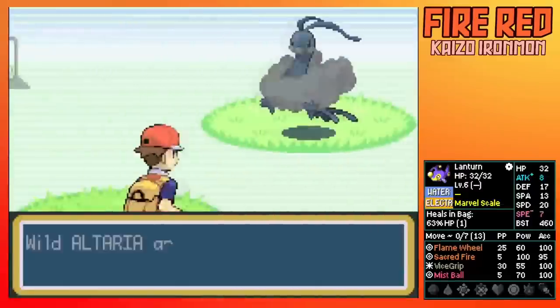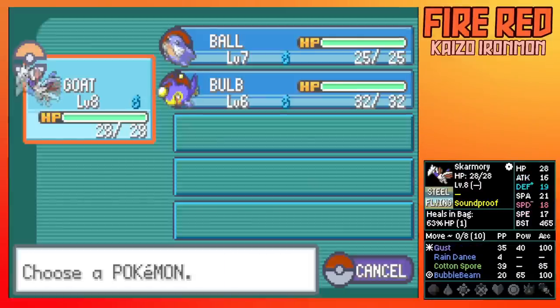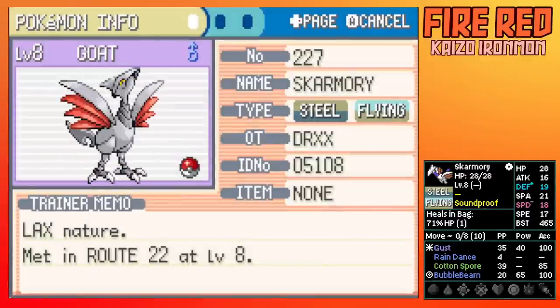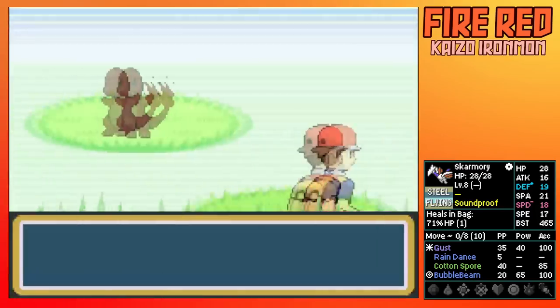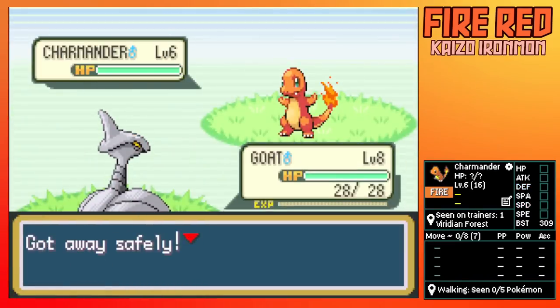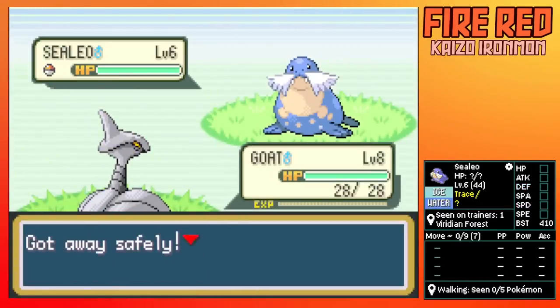On Route 2 we find Seedot, Altaria, then my favorite Pokemon, Skarmory — so obviously I check it out. It's actually pretty decent, with a pretty average spread, Ballbeam, and STAB Gust. You may be thinking I'm going to run this, but something you've got to know about Ironmon is that it takes a lot to win the challenge, so I'm still looking for that perfect Pokemon. Usually you want to test as many Pokemon as you can to find one with good spread and moves.